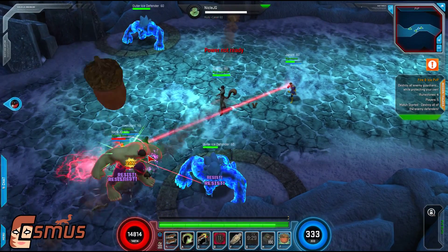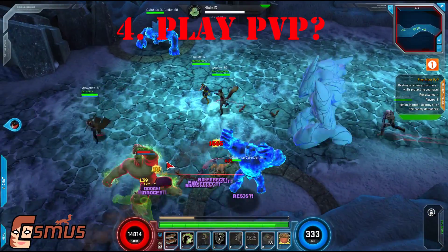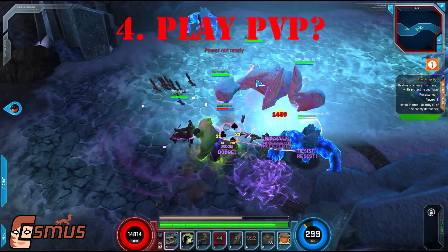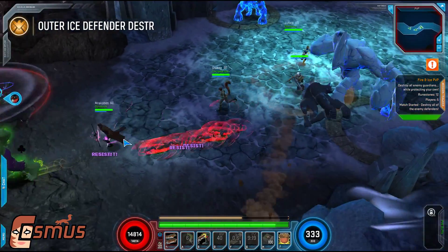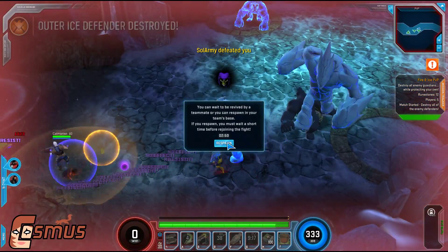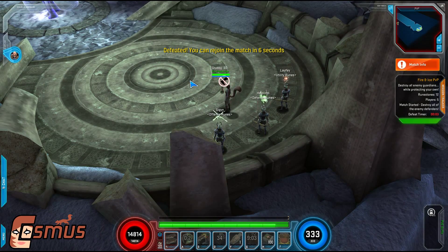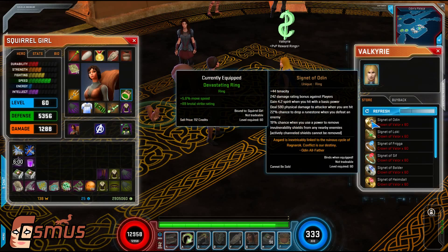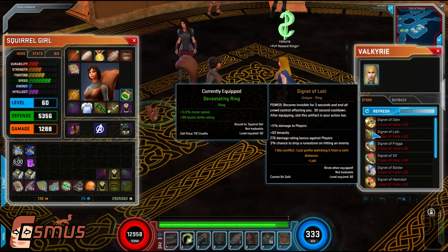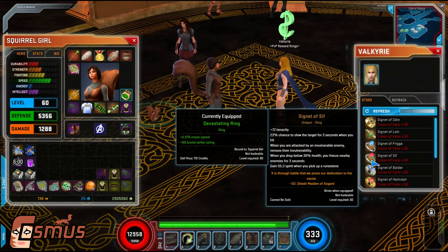Number 4: Play PvP. This is last on the list because PvP is just not very fun at the moment. It's still in beta, and it sounds like they're working very hard on it, but currently it's pretty imbalanced and doesn't involve a lot of strategy. It really involves a lot of off-screen one-shots. However, it can be a nice change of pace, and you can get some shiny unique rings, but that's about it for rewards. Look for PvP to be more fun in the future.